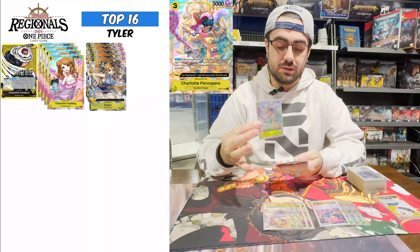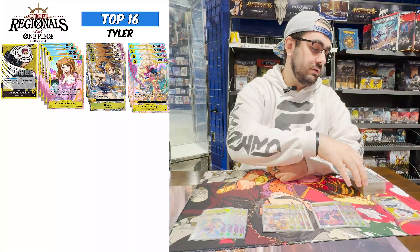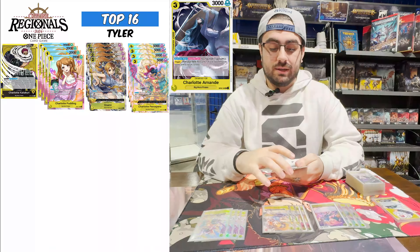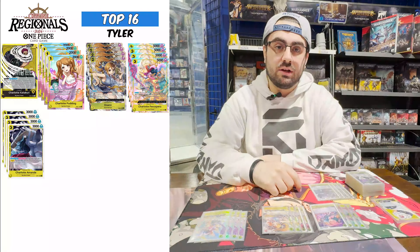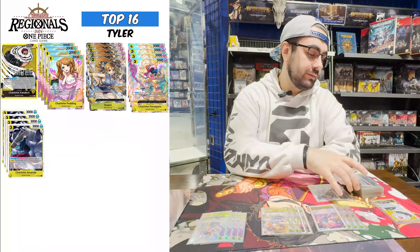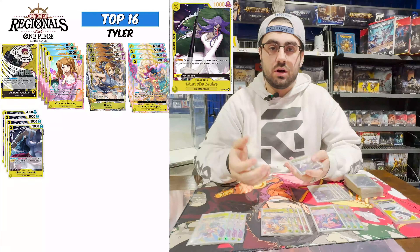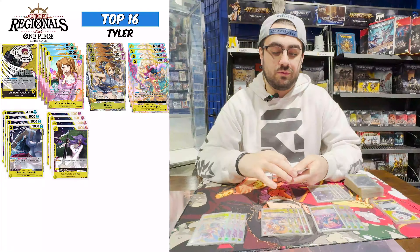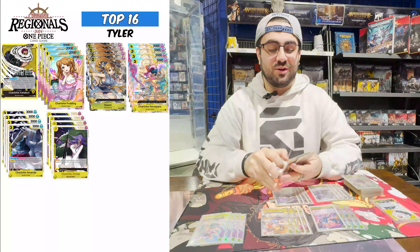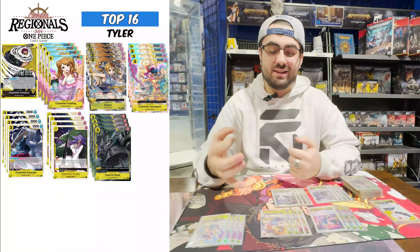For the three-cost, running Pair of Sparrow at four-of. He's a really good body to play — he searches your deck. For the 2ks, running Charlotte Amand. I don't find myself playing her that often, but you can if there's ever a troublesome two-cost blocker you need to get rid of. Speaking of blockers, playing four Brulee — just the perfect trigger blocker, no cards that cost hand. Saved me quite a few times in the event. And then the dreaded Beige — four-of, he's a staple, you've got to play him. There's nothing you can really take out for the slot.